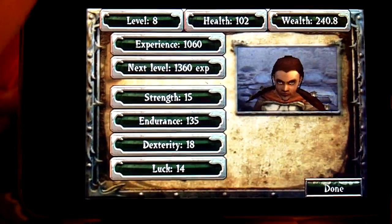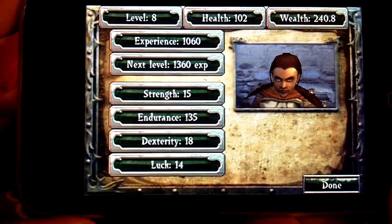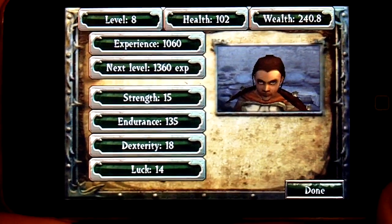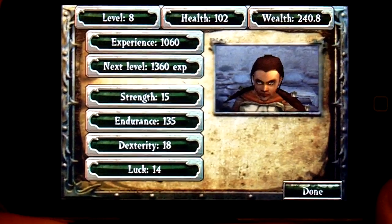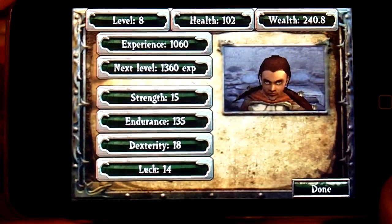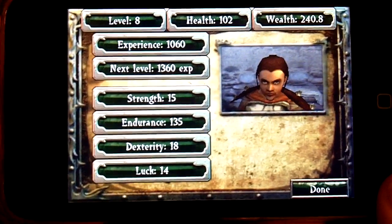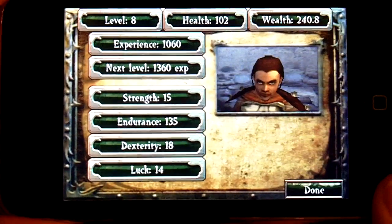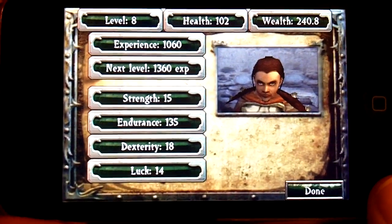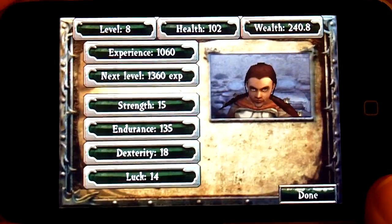You have stats — it tells you your level, your health, and your different attributes. The only thing I don't like about this is you can't manually add points. Like say you want to have more endurance, you can't add points to that. Everything is automatically done for you — you're automatically leveled up and unfortunately your points are also automatically added up.